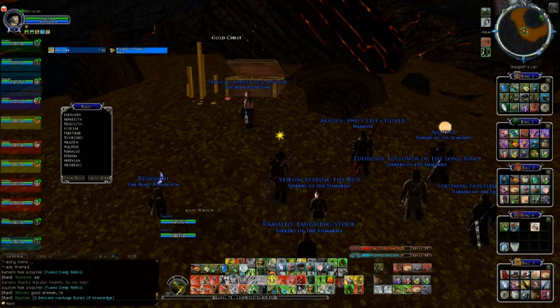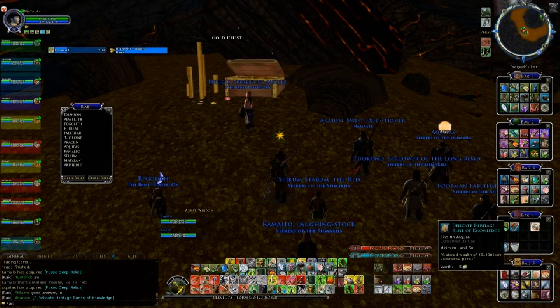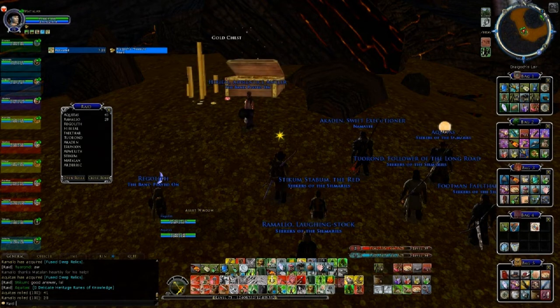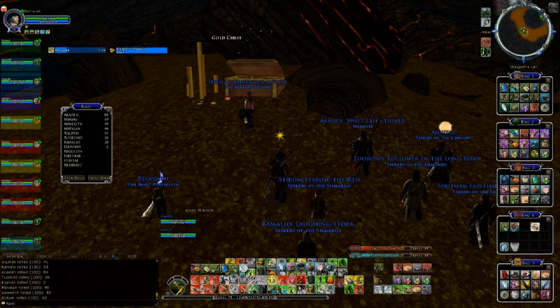When you're ready to roll on your next item, if you haven't already, close down the previous roll by clicking Close Roll, and straight away click on Open Rolls. Then everybody's name should go back to white with no numbers next to it, and then ready to roll like we are here again.